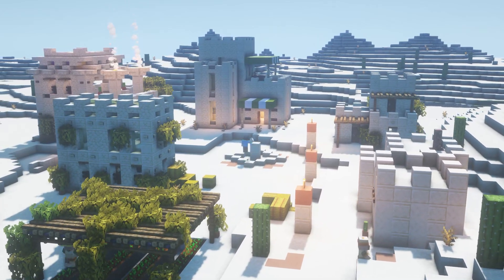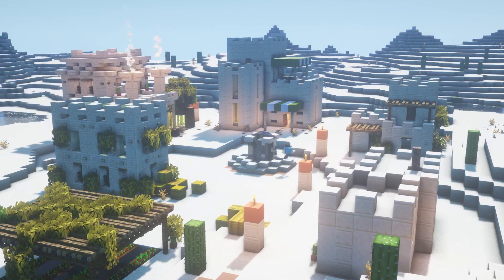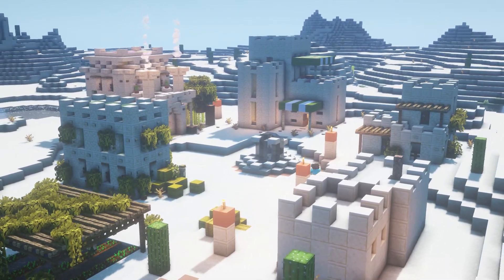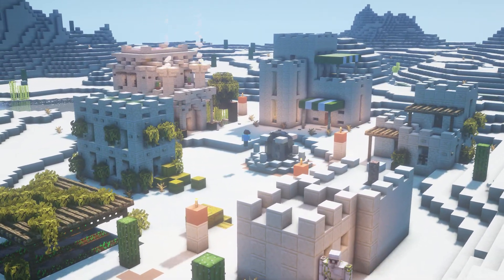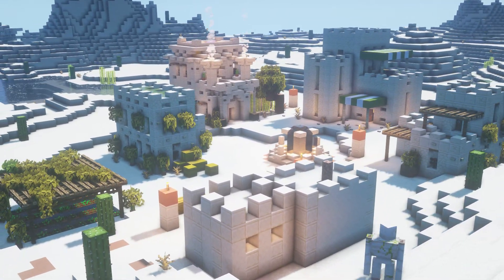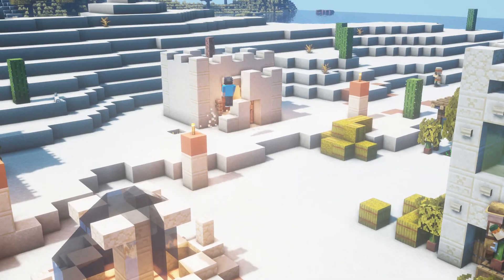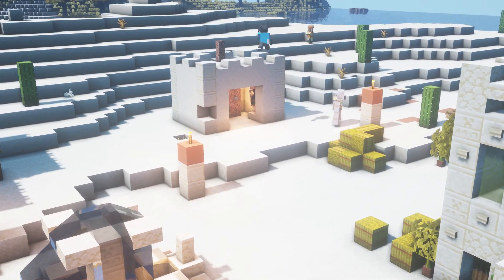I went to the centerpiece and built up a nice little water fountain. I didn't want anything too fancy in the middle, just something nice and simple, and the water fountain really achieved that. It's a clean, simple design that's perfect for a desert village.